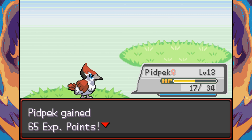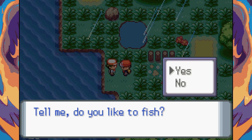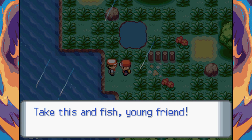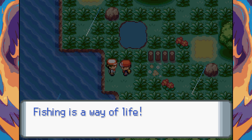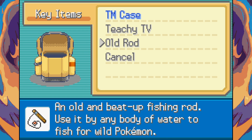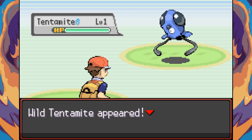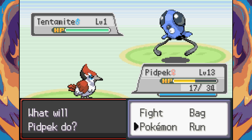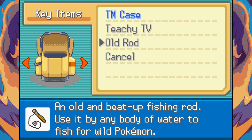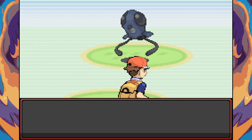The Fishing Guru appears and gives us an Old Rod. Let's see what kind of water Pokemon we can find — a water type for the team could be nice, especially against Brock. We find a Tentamite — Tentacool and Magnemite! Do not like that. Since it's an old rod it keeps showing up, so we decide to leave and just get to Pewter City.